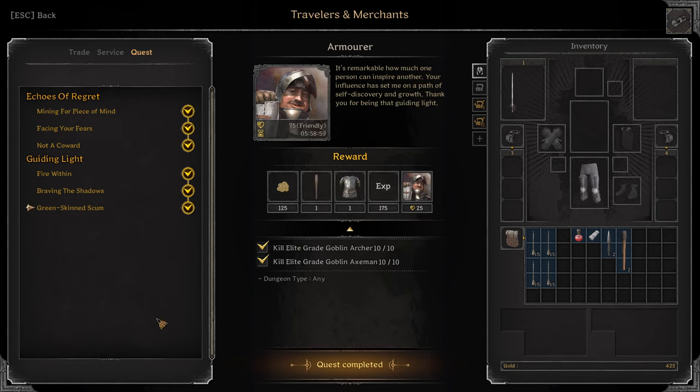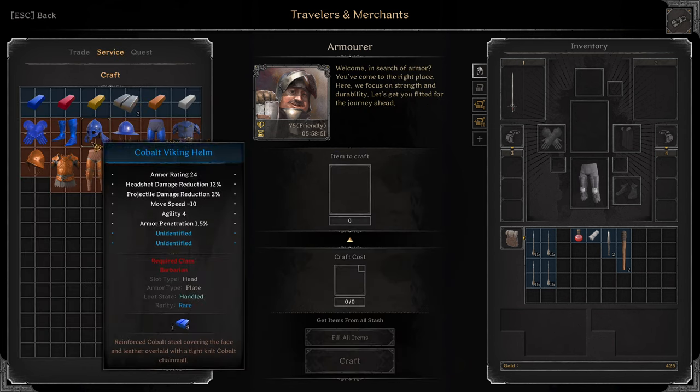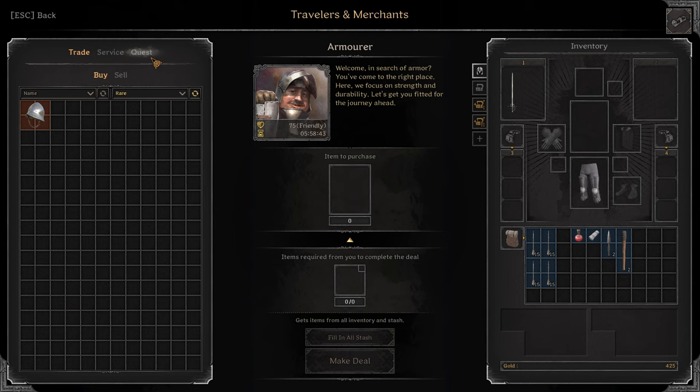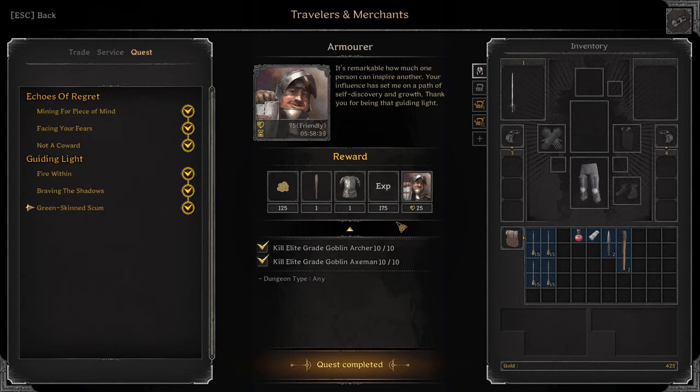Green Skins Come: Kill Elite Grade Goblin Archer 10, Elite Grade Goblin Axeman 10. You get a Purple Club, Purple Fine Cuirass. So you don't get any service upgrades, at least for the last quest. I was hoping for Ruby Silver Crafts, but I think you can get the rare crafts. I'm not sure if it's from the last quest or any of the quests before.